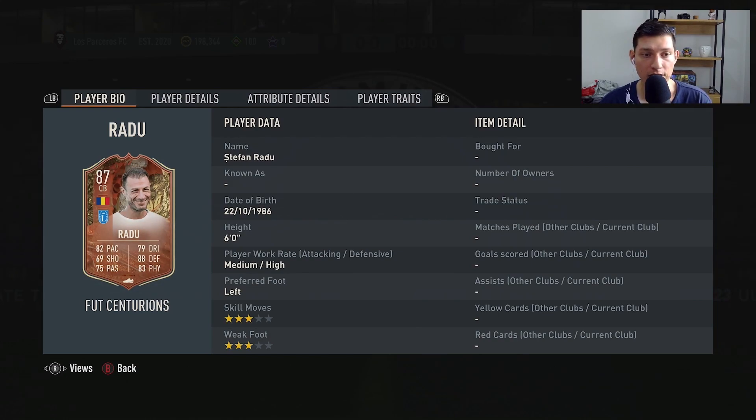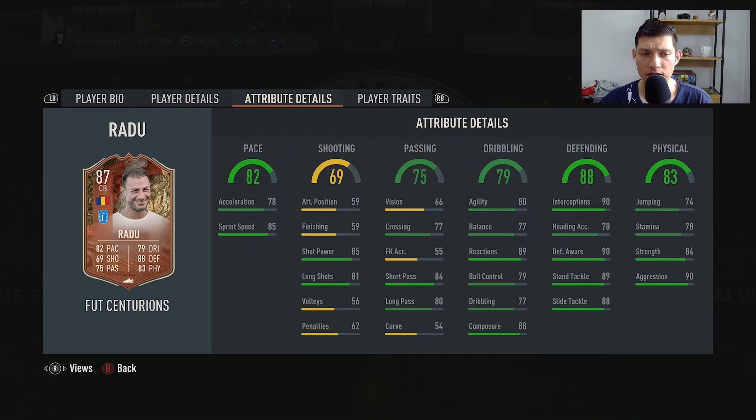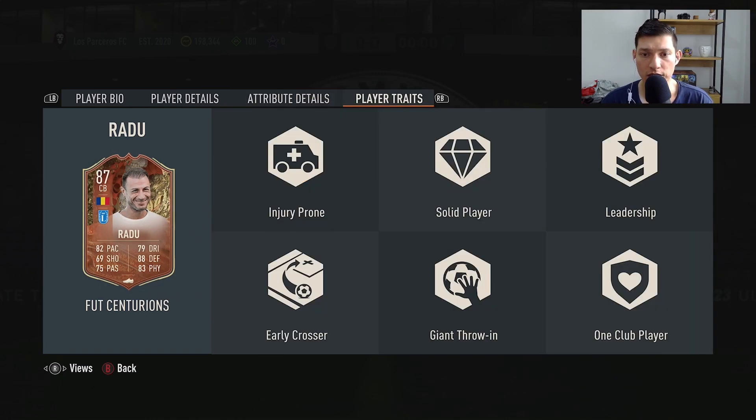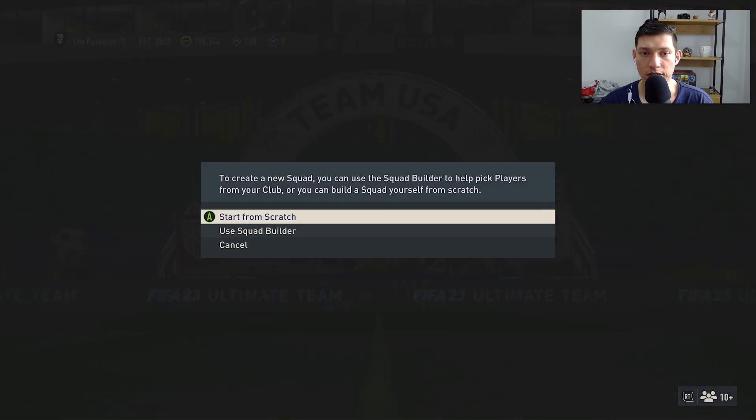Stefan Radu is a center back with 82 pace, 69 shooting, 75 passing, 79 dribbling, 88 defending, and 83 physicality. He's three star, three star, medium-high work rates, left-footed, and plays in Serie A. His acceleration is 78, sprint speed is 85, defensive awareness is 90 — actually really good — stamina 78, aggression 90. His traits include Giant Throw-In, One Club Player, Solid Player, Early Crosser, Leadership, and Injury Prone.